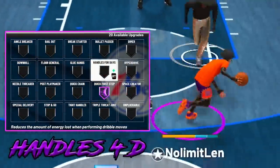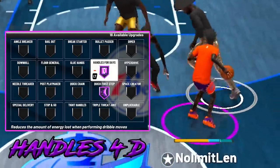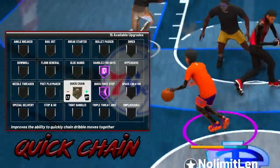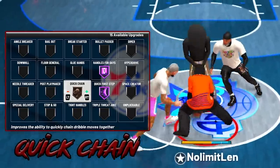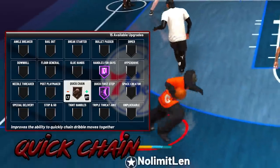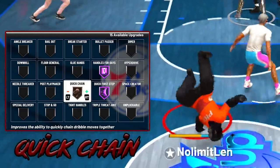Moving on to handles for days — an obvious badge to have on hall of fame. This badge basically allows you to dribble for an extremely extended amount of time. The next badge is quick chain on bronze. In the last patch everyone in the community started to realize this badge is near useless, but I'll still use it on bronze. It's a speed boost to the third dribble move you perform in a combo, and if you stop dribbling for one second, quick chain will not trigger.